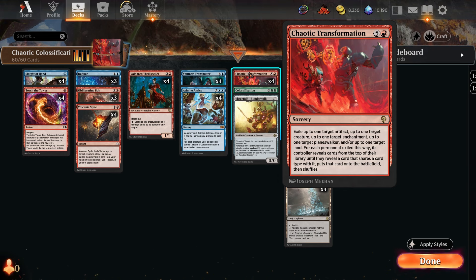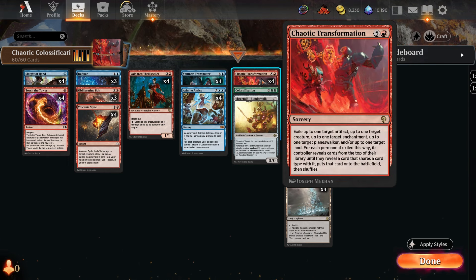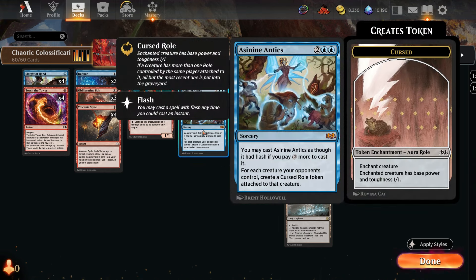This is just another way I'm trying to use Colossification in standard, which is a new card that is now legal. You can kind of cheat out Colossification from your deck if you are using the enchantment mode. You need roll tokens on your opponent's creatures, which is kind of what we're doing here. Asinine Antics puts a cursed roll token on all of your opponent's creatures, making them all 1/1s, which can be cast for six mana at instant speed.